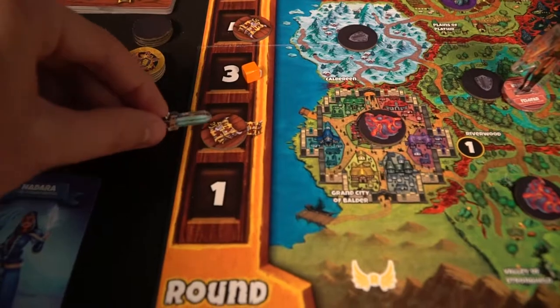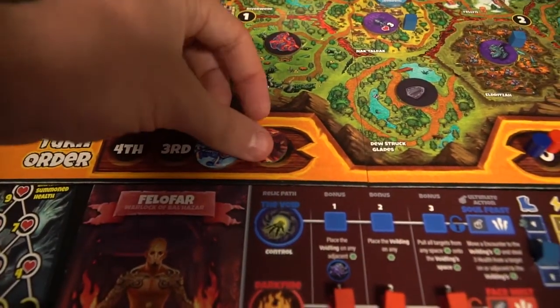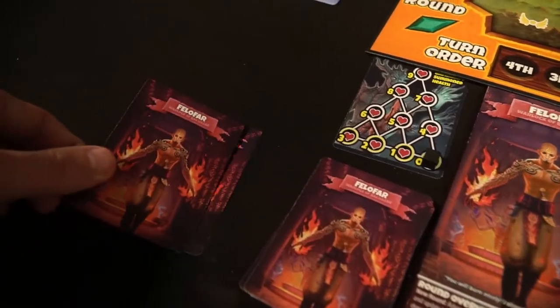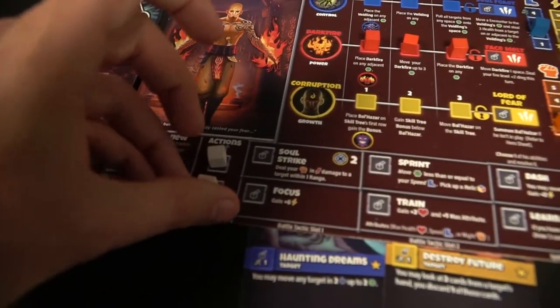After everyone has used all of their action cubes, that signals the end of the round. At the end of the round, you advance the round tracker, take any tokens and place them on the middle mount combat space — such as treasure tokens or mythic relics, which are basically wild cubes you can place on any slot on your player board. Then you draw a hero card from your deck. Normally you do that by discarding a card and drawing three, but every round you get one as well. You also check turn order — whoever has the highest energy goes first — then take all your action cubes back into your reserve. After seven rounds, whoever has the most knockdowns is the winner.